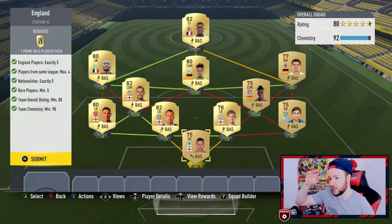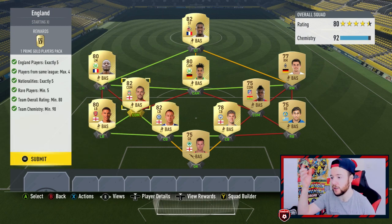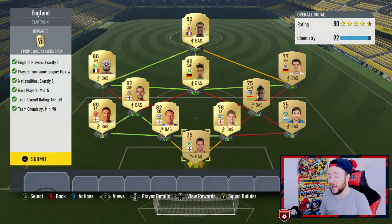England players five — the thing is they were asking for four players max from the same league, so you couldn't just use five English players from the Premier League. I had to get chemistry using a specific goalkeeper. Nationalities five — it wasn't easy. Rare players five, team overall 84 — we hit that. You'll be needing loyalty if you're copying this exact team. One prime gold players pack reward.